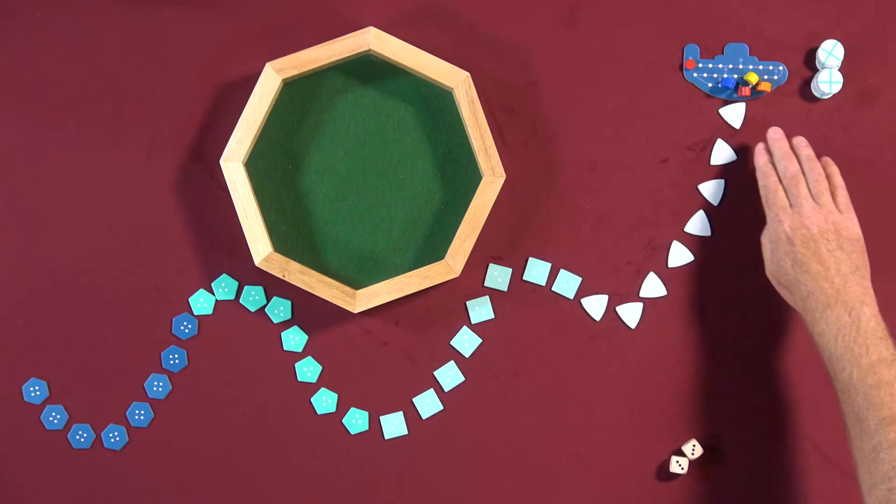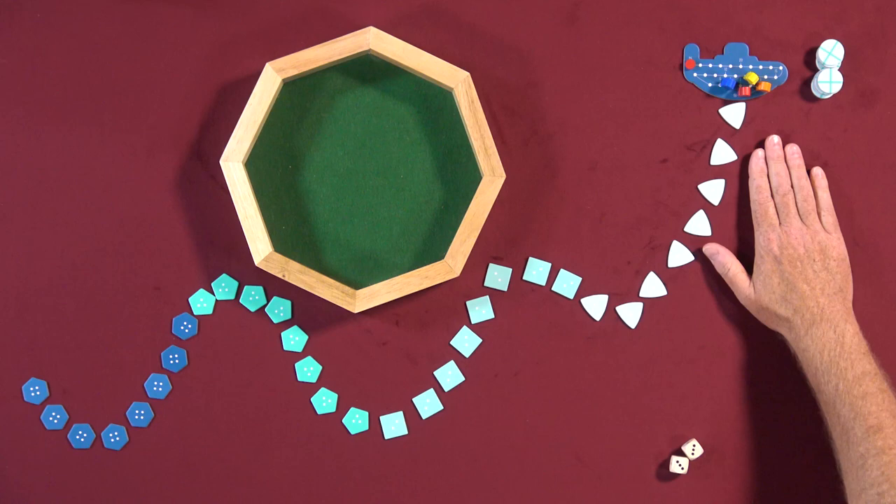All of these undersea treasures are worth points. These at the bottom of the ocean are worth the most. These next to our submarine are worth the smallest amount — in fact, there are even some zeros up here.